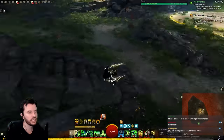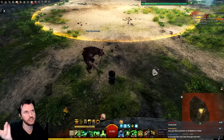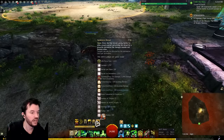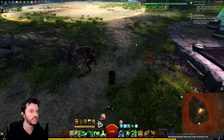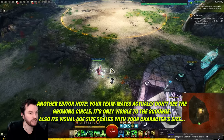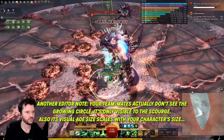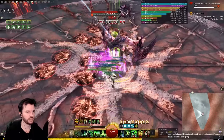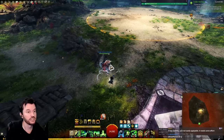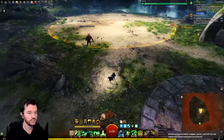A couple more things I don't like: no stability, no on-demand swiftness except via the relic — though every class has strengths and weaknesses and this class has a lot more strengths than weaknesses. One thing I dislike similar to the Untamed is the sand shade visual — that yellow circle has fooled me and my teammates into running out of it as if it were a red AoE. I've dodged my own yellow circle. That graphic on Scourge, the snot on Untamed, the Specter visuals — if it makes your teammates run away or stand in red stuff, it's bad design.